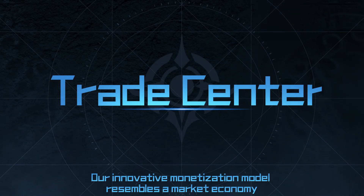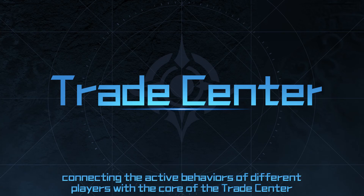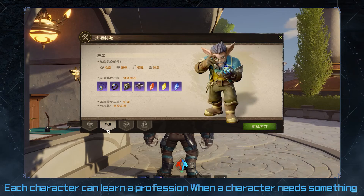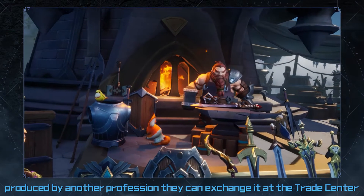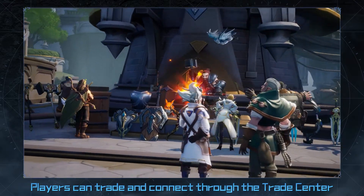Our innovative monetization model resembles a market economy, connecting the active behaviors of different players with the core of the Trade Center. Each character can learn a profession. When a character needs something produced by another profession, they can exchange it at the Trade Center. Players can trade and connect through the Trade Center.